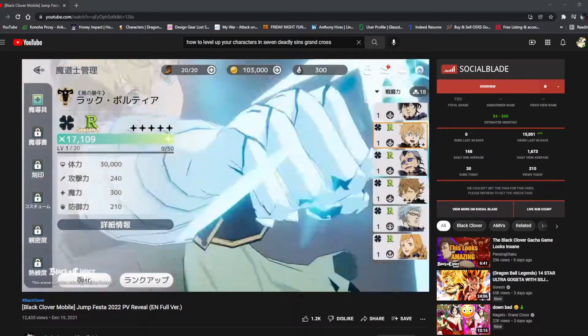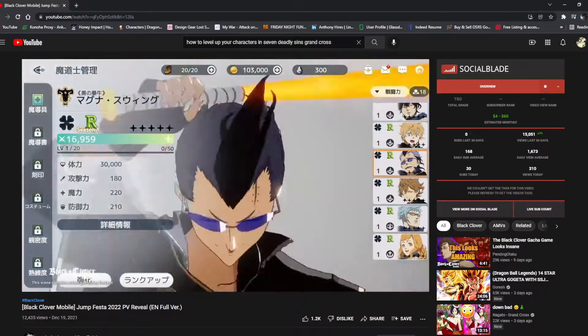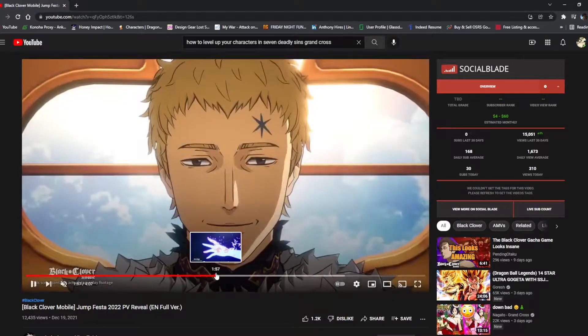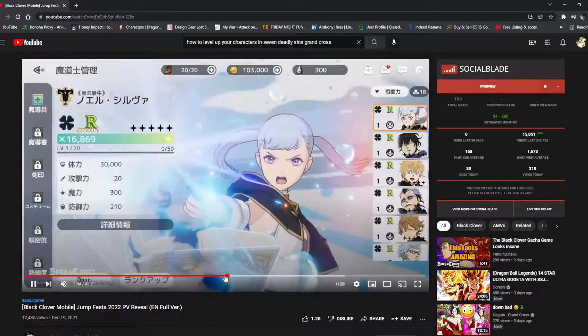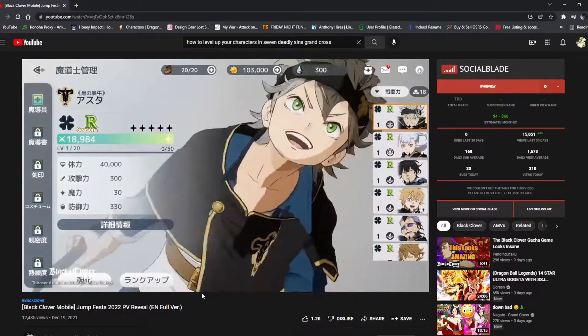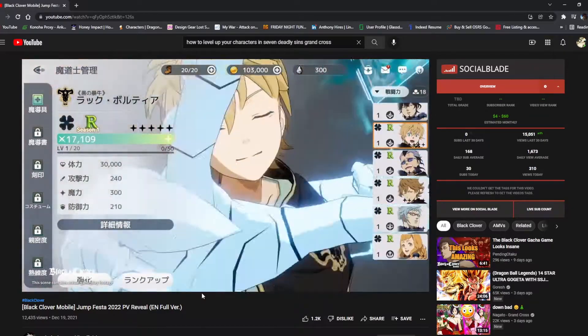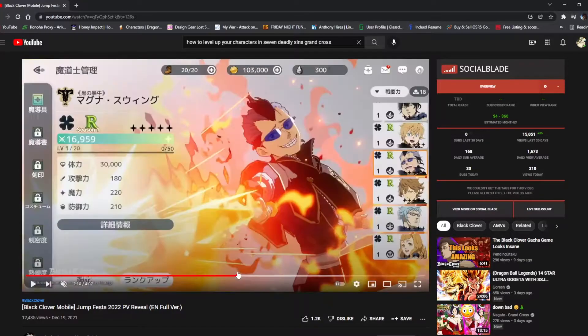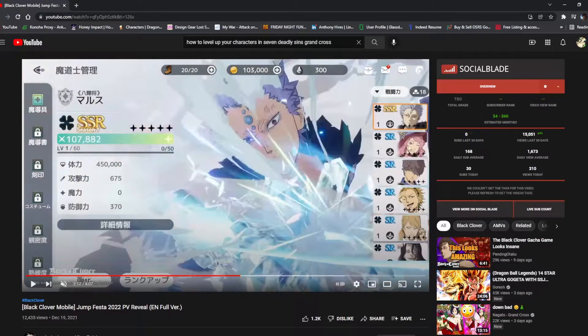Now we're at the part I want to look at the most, which is pretty much how they showed at least a couple of characters. We got to see of course some R units, some SR units, some SSR units — two SSR units in total. What strikes me as very interesting is there's only two SSR units, a ton of R units, and only a few SR units from what I was looking at here, as you can tell right here. We only have a few of them.